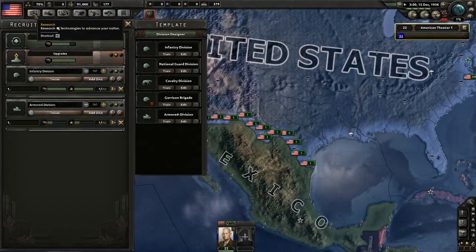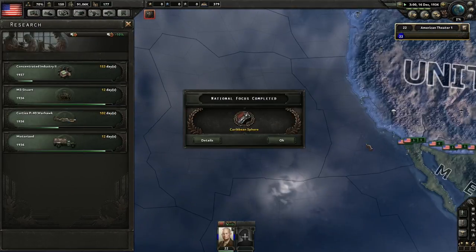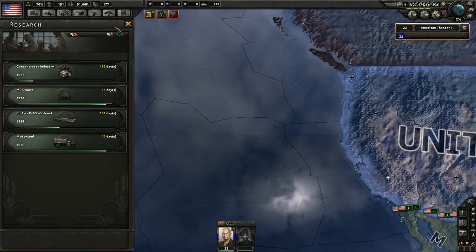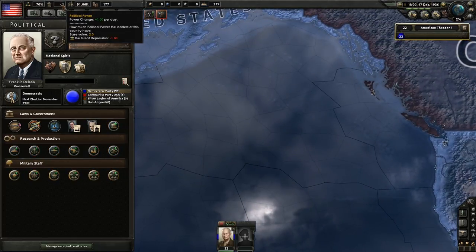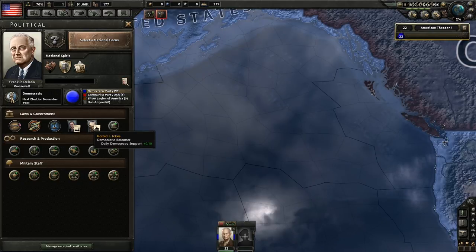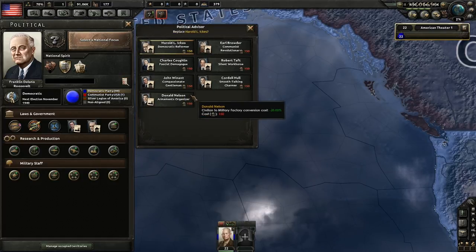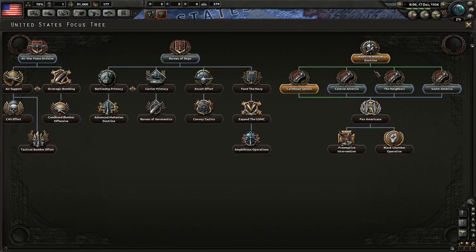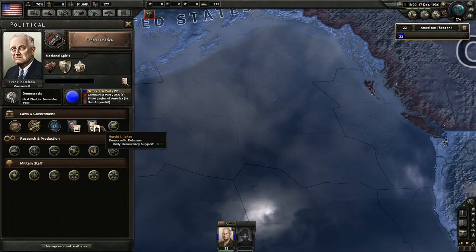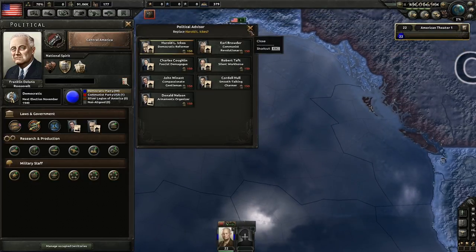The radio kind of kicks in at weird times in this game. Now we're going to get this advisor so we'll get political power every day. But I clicked the wrong one — I don't want the Fascism monthly opinion advisor. I clicked the wrong one, misread it, and now I wasted a bunch of political power. We're going to wait 70 more days and then switch to actually gain some political power.